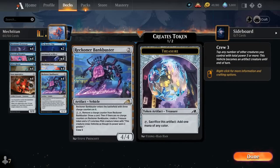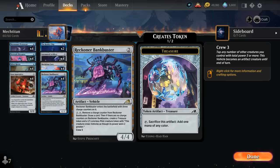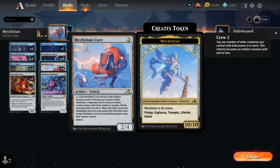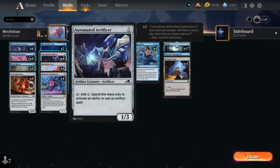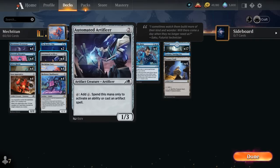At 2 mana we've got the full playset of Reckoner Bankbuster, a 4/4 artifact vehicle with a crew cost of 3. It enters with 3 charge counters, and we can pay 2 mana and tap it to remove one counter and draw a card — very reminiscent of Mazemind Tome. When there are no counters left, we create a treasure token and a 1/1 pilot token that can crew it. We also have 4 copies of Mech Titan Core and 4 copies of Automated Artificer, a 1/3 that taps to add colorless mana we can only spend on activated abilities or artifact spells — great for ramping into the Mech Titan Core or paying for the Bankbuster.